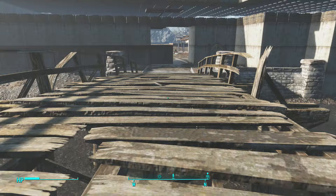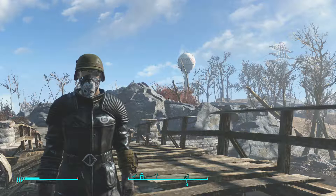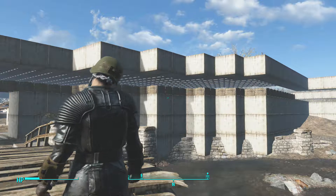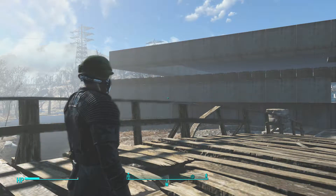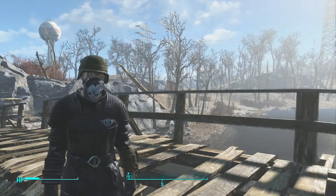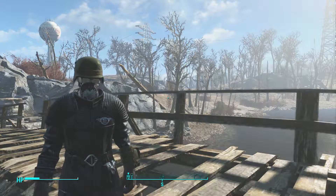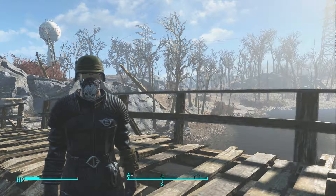Hello guys, this is UK Chaos here. Today we are at Sanctuary Hills with a brand new character. This is going to be a quick little video — I just want to show my progress so far with this base. This is version 2 of the Enclave HQ base. I started a new character because the other one was getting buggy and glitchy, so brand new character — my health is so low.